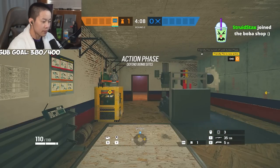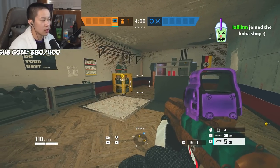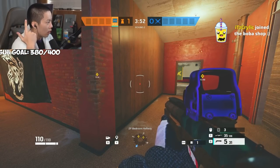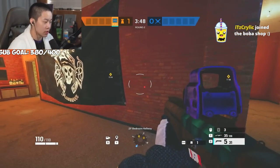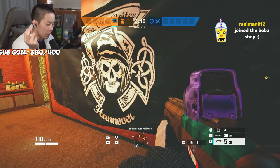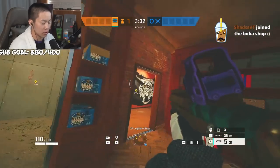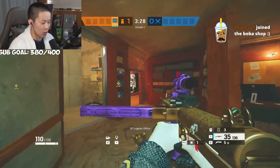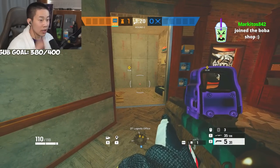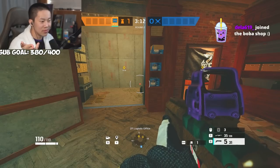For gym, you should always bring someone for rotates. Wall denial is pretty much mandatory. Jäger or Wamai is pretty good because there are a lot of nade spots and flashbang angles. For the last couple operators, just go frag ops - bring someone with a good gun. Doc is really good right now because of the Bailiff and 1.5 with heals. Thunderbird's good. Just pick anyone you want and make sure you utilize your utility to help out with the bomb site. Lesion's good, Castle's good too but not mandatory.